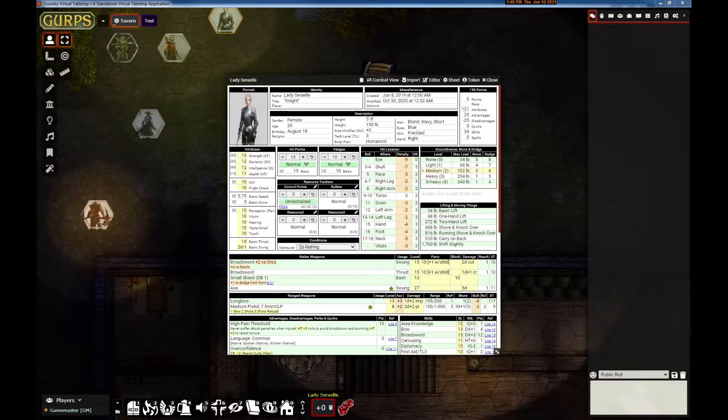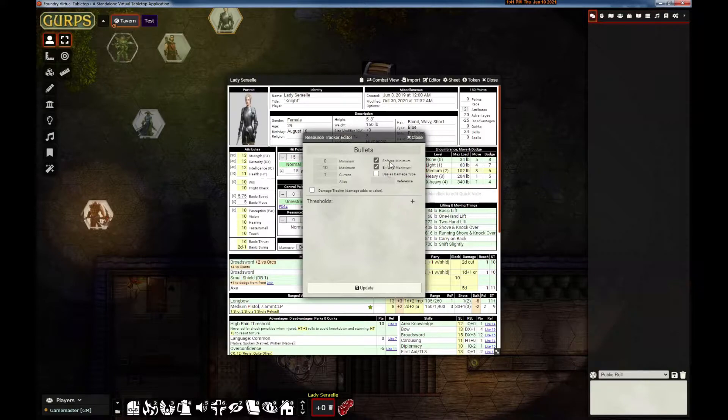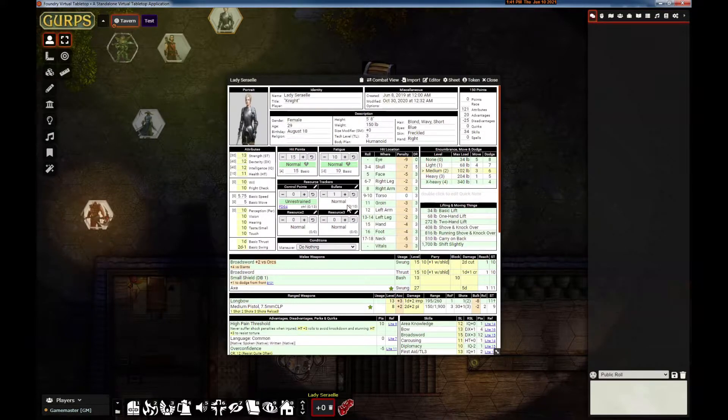We started work on some quality of life features, in no particular order. Resource trackers can now enforce a minimum or a maximum. I'll go into my bullets and set it to enforce a minimum so it's not going to go below zero. I don't really need to enforce the maximum, and what this means is if it's used in a chat command it won't allow it to go below zero and it can be used as a determining factor.